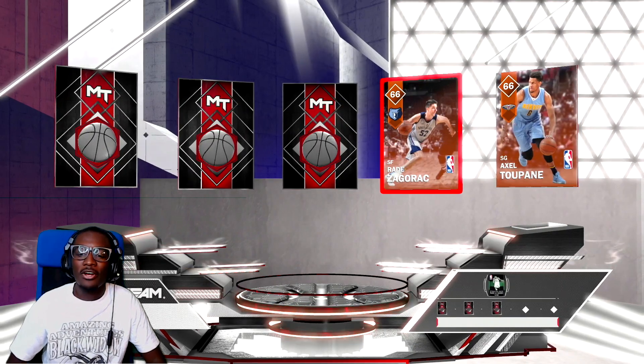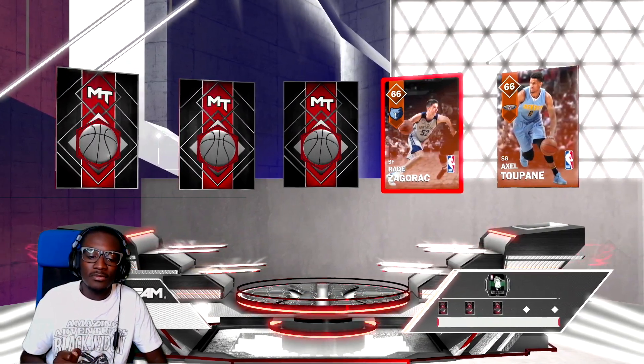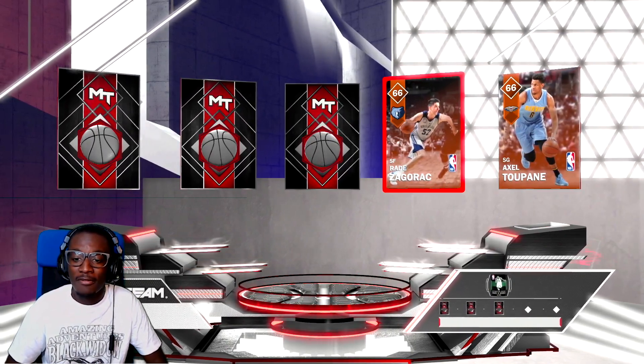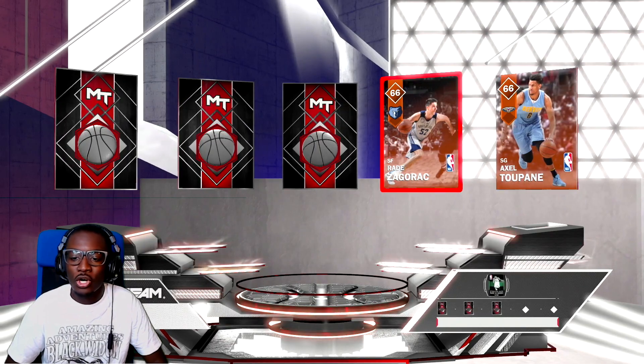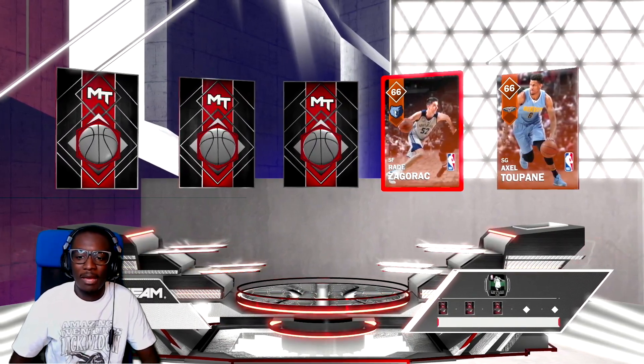Rade Zagorac — I'm pretty sure there's a C at the end, just like Goran Dragic, Popovich. He's got to be a rookie for the Grizzlies — he's got the little training camp uniform on.